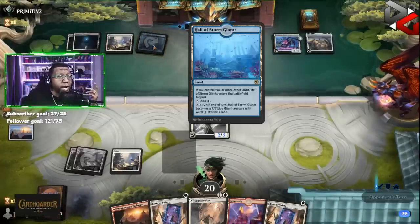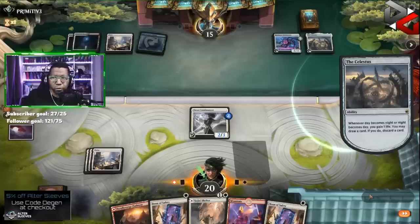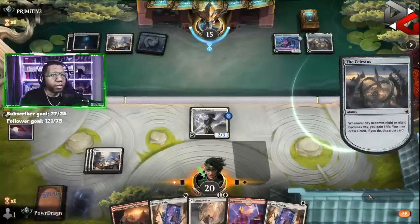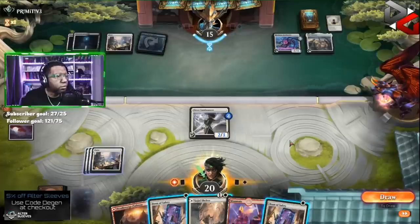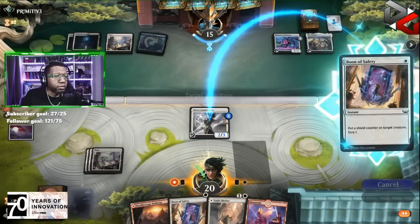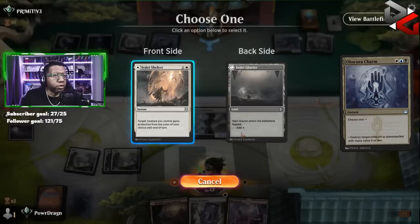If they decide to Meathook here we can actually pump this two more, so they'd have to Meathook for five. They do actually have blue mana so maybe they have a Fading Hope - that's good information to know. I'm gonna have to really hold on to this Tajuru Shelter. I wonder if I need to play Boon of Safety now so I can scry and see if maybe we can find something else, since we have a backup Boon of Safety anyway. If the opponent wants to do something about it then we'll try to protect with Tajuru Shelter.